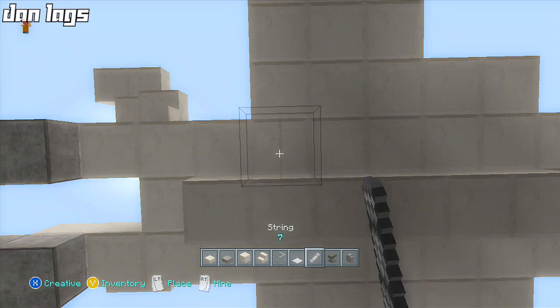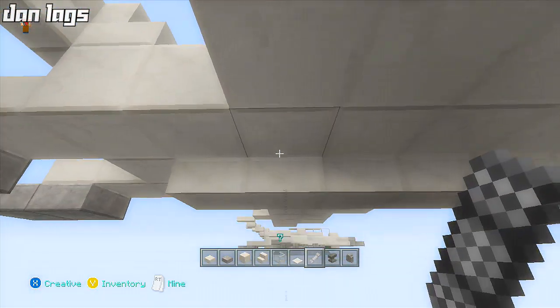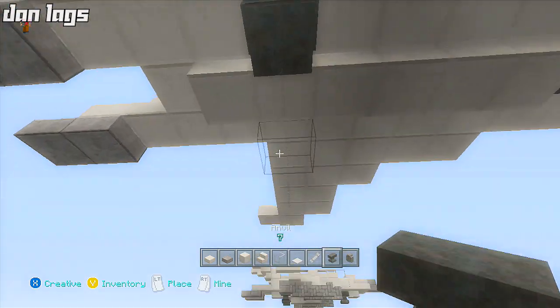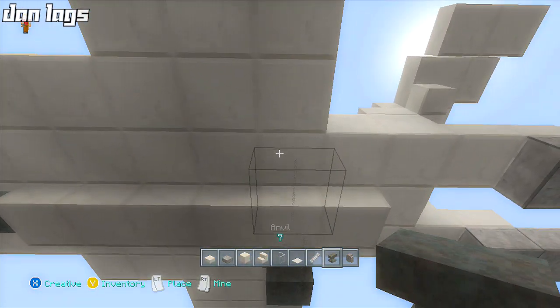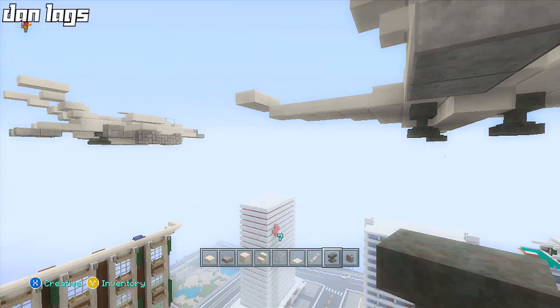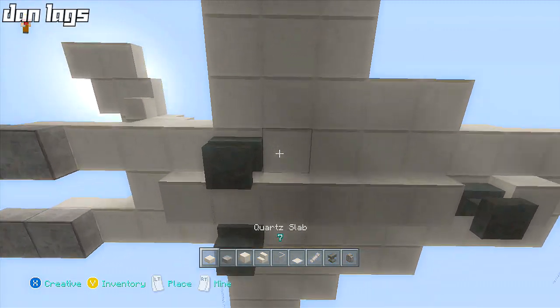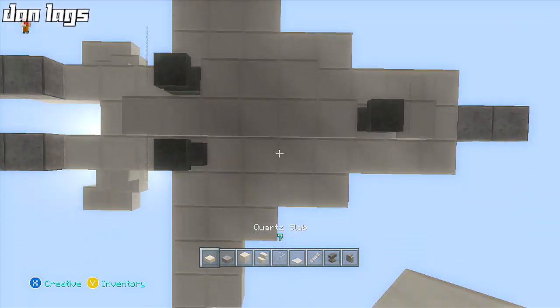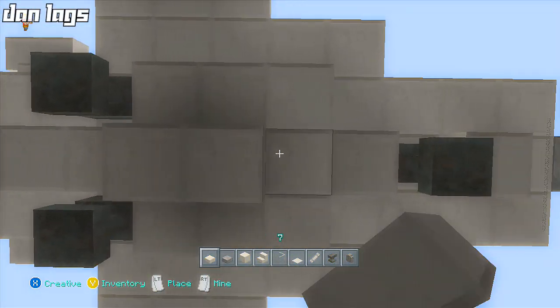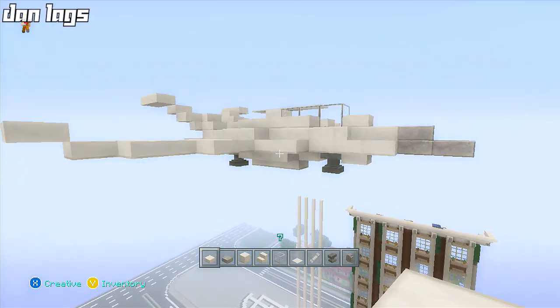I'll place a couple more strings over here: string, string, and another string. Then just break the first string and place the anvils. You can use regular bedrock or whatever for tires, but I like to use anvils. Next we'll place three more quartz slab blocks like this, and three more in the middle to add a little more to the belly of the plane.